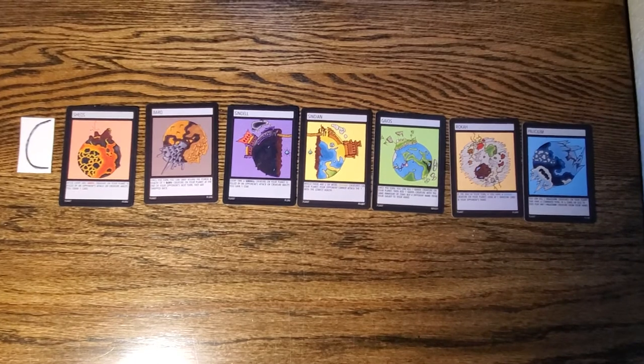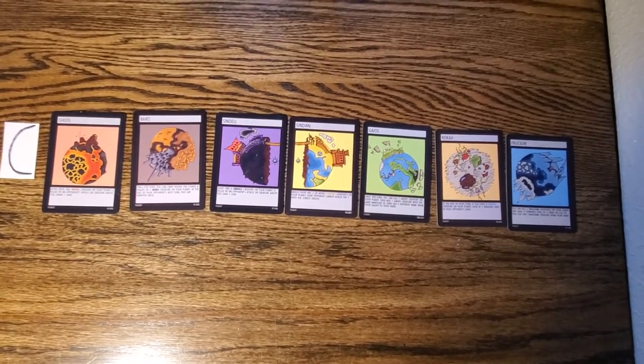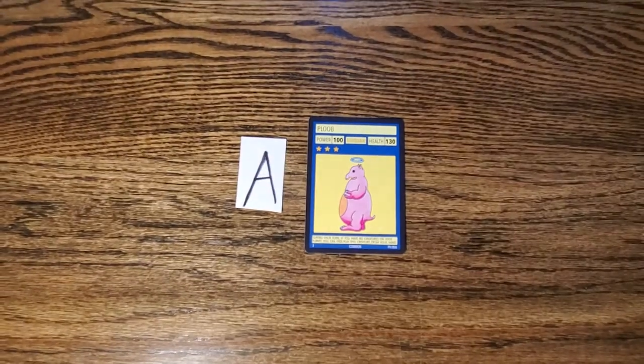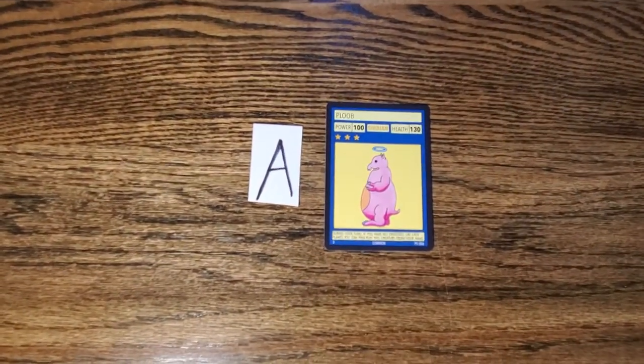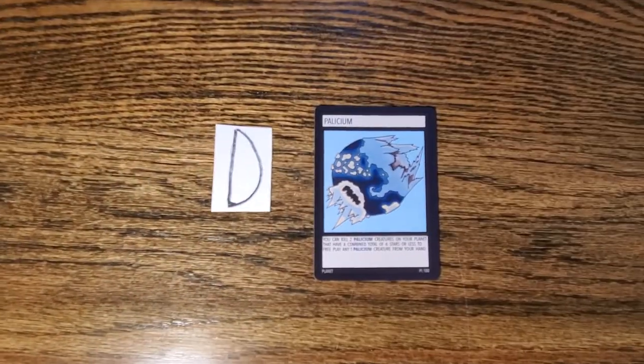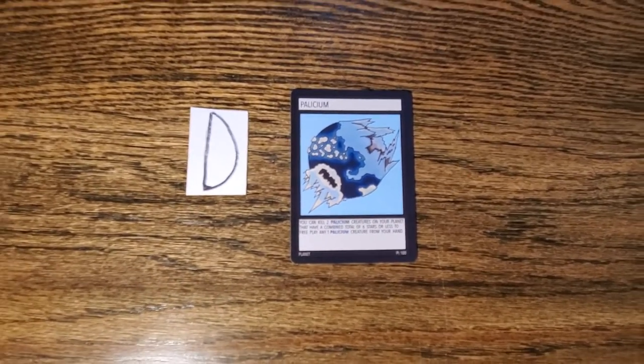Shios, Barrow, Sindel, Sindian, Gaios, Roka, and Polyseum. The answer for number two is A, Ploob. And the answer for question number three is D, Polyseum.